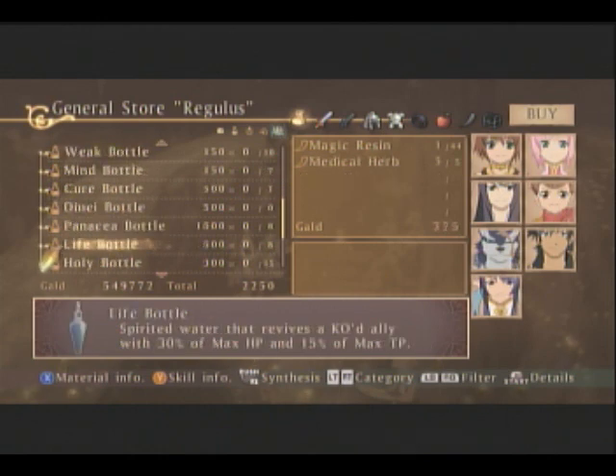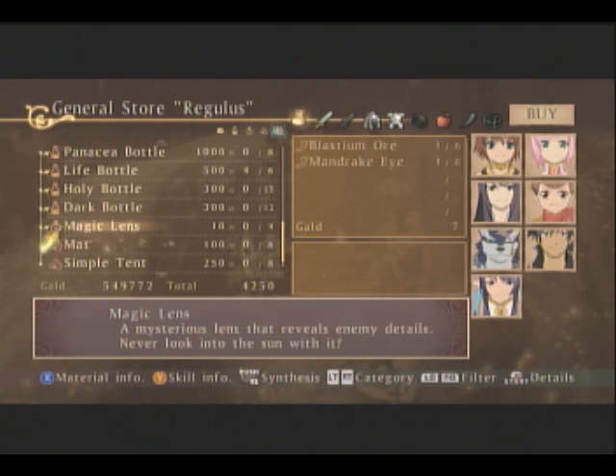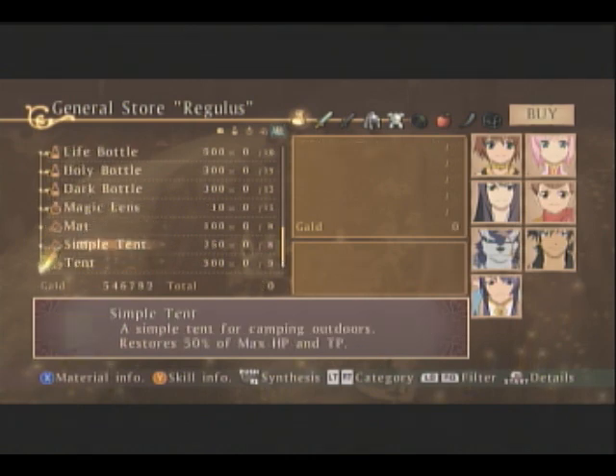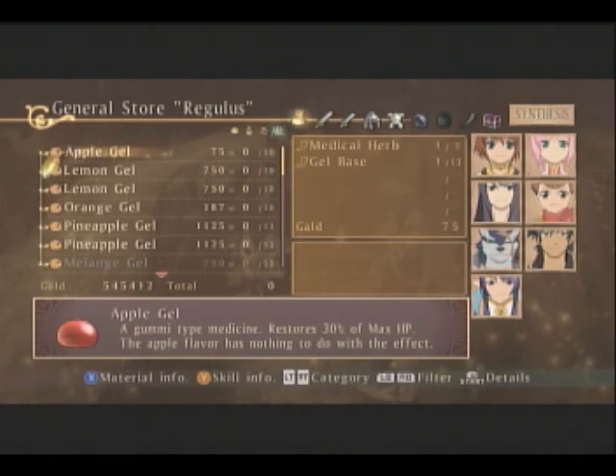We can get some life bottles, we need four more of those. Tents. We need some more magic lenses. We seem to be good for the most part. Not much. Okay, so let's see what's new at the synthesis shop.